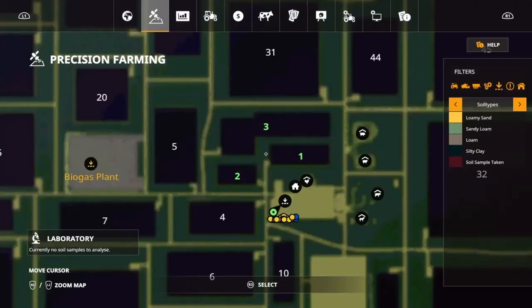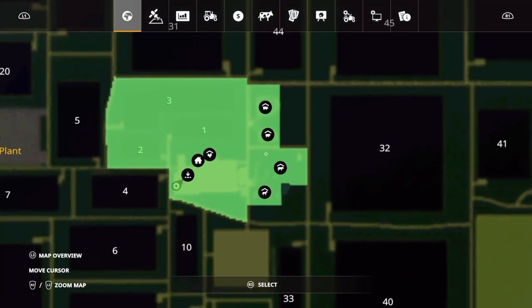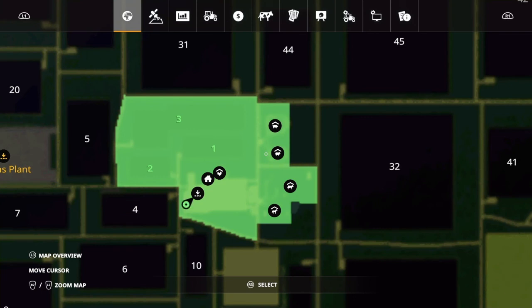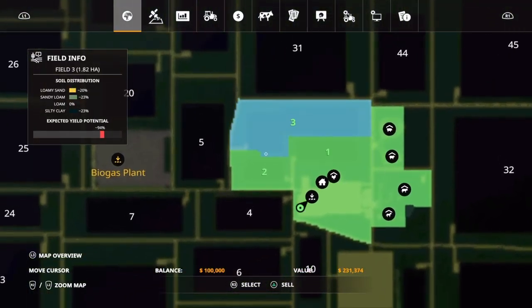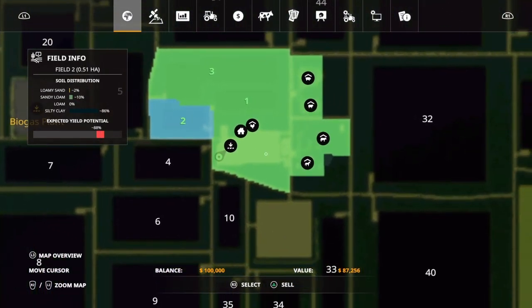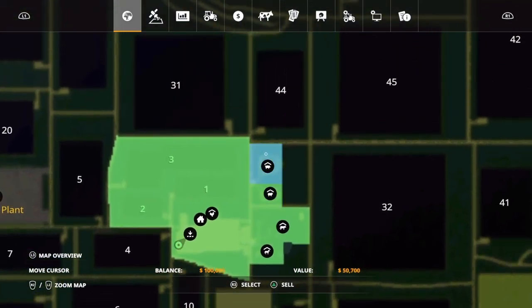So what land do we have? We can see that we own fields one, two, and three. You also have the main farm and you've got all the animals — every available animal in the game you already start out with. These are all base game pens, not modded at all. Field number one is about $101,000, field two or three is $231,000. I'm a bit worried on price — $87,000 here for this one. The main farm is gonna be $186,000. Your animals are all gonna be individual: about $30,000 for the horses, $82,000 for the cows, sheep's gonna be about $30,000, and pigs about $51,000.